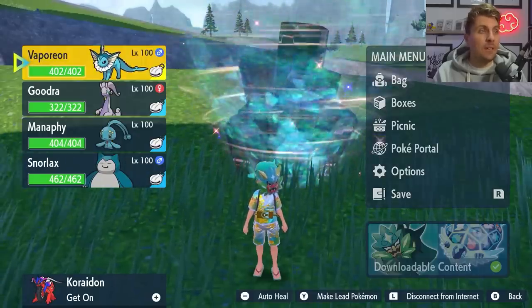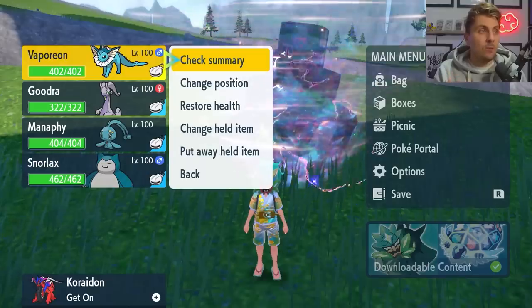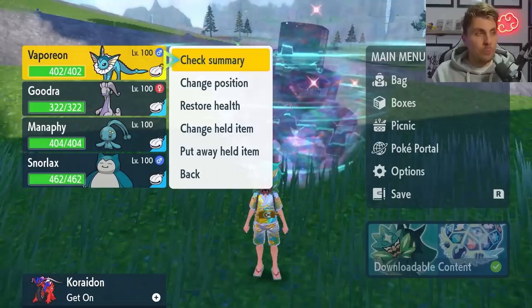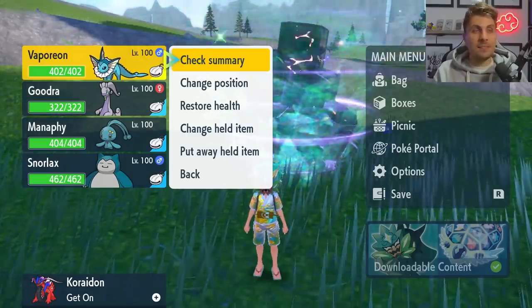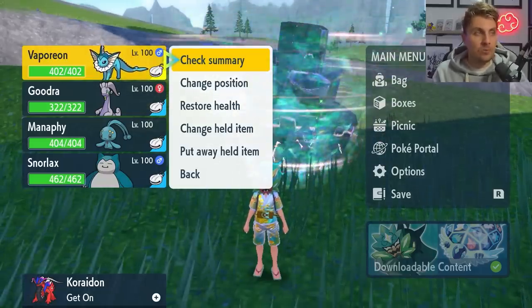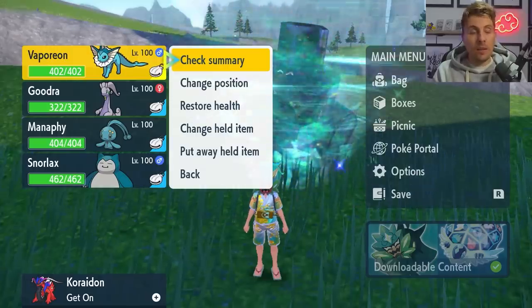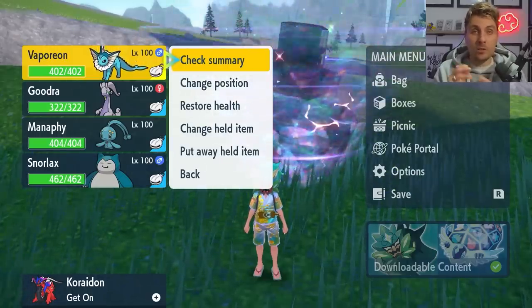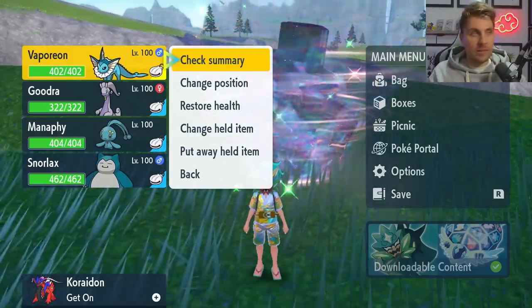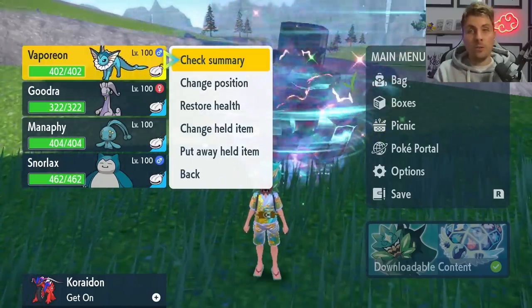The builds featured in today's video are going to be 4 builds altogether, but 2 of them are probably better than the rest: Vaporeon and Goudreau. Manaphy is very good — we featured that in a preview article along with Vaporeon and Snorlax. The Snorlax is an alternative option I do think has some legs in this raid. But if you're wanting consistency and a way to farm these raids reliably over the weekend, you can do that with Vaporeon and Goudreau.